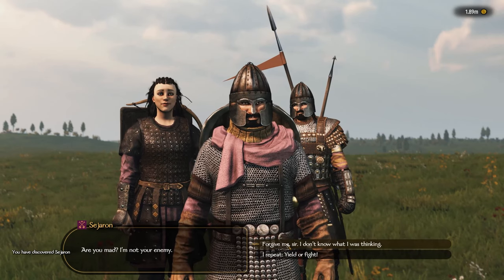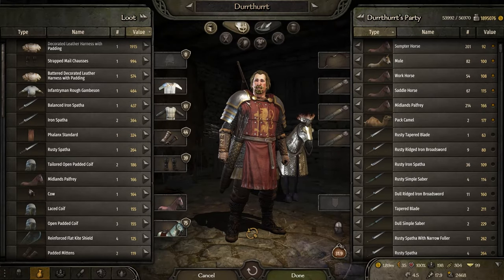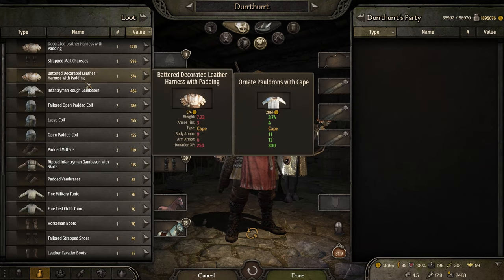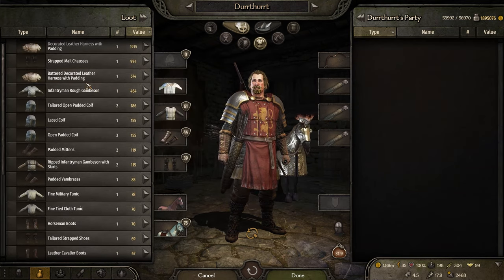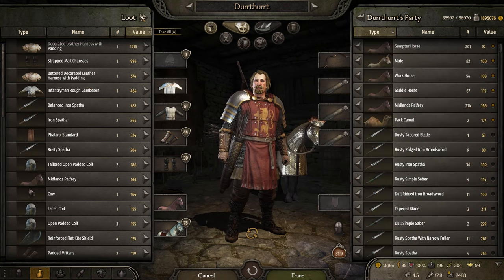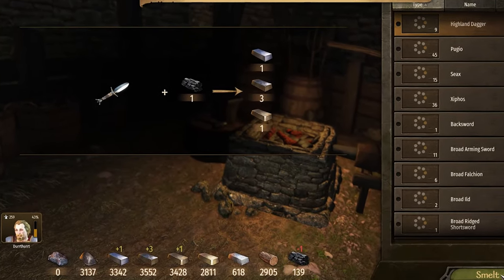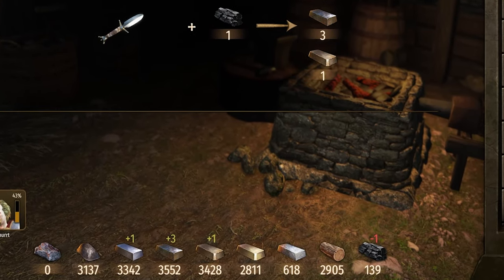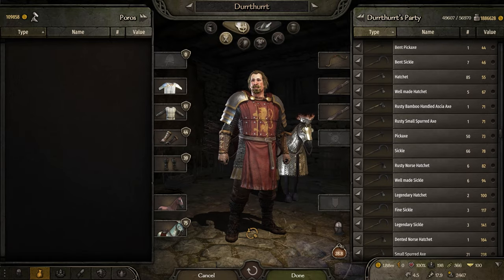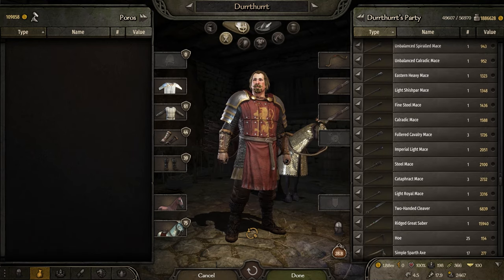The second option, as I tested it, is far better. Become a mercenary or a vassal, or stay independent and attack other lords. You get a bunch of weapons and armor. Keep the weapons for smelting and use the armor to buy the weapons from the towns, like you did with the crafted weapons in the first option. I believe this is better because you get higher tier weapons from battle loot, which generally means more valuable crafting materials. The idea is to get thousands of each crafting material, so find some way that's fun for you.